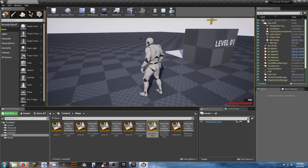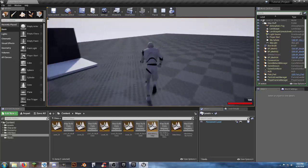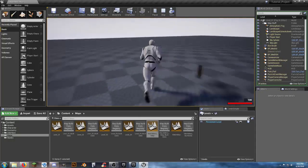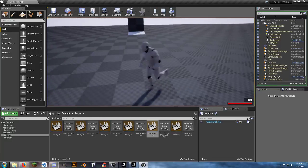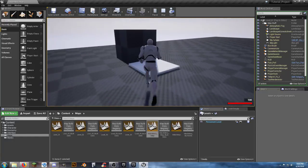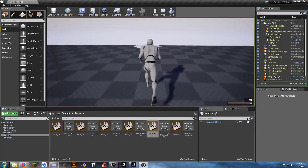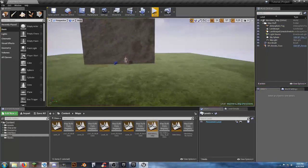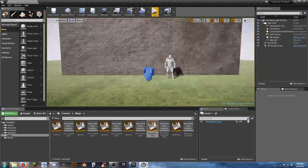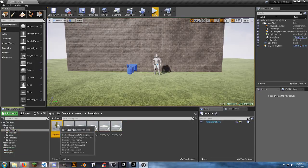The first thing we want to do is look at our first aid kits. They're nice but they don't respawn. If we keep getting injured and using up all our first aid kits, they're just gone. Also, whenever we go from one level to the next, notice our health is at 90, but when we teleport to the next level we're magically back to 100% health. Let's go into our assets, blueprints, and open our medkit.